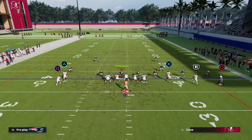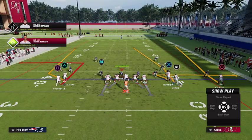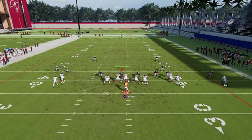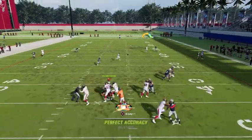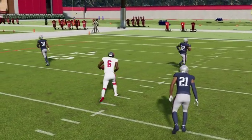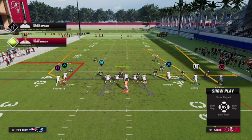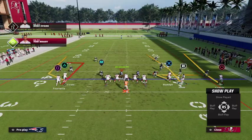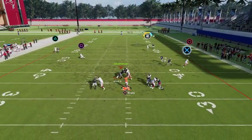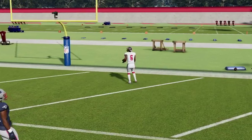So once again, put the tight end on a zig, motion him over, do whatever you want to do with the left side of the field. I could have stayed in the pocket and threw that a little bit deeper, but I just wanted to not take a sack. And that is that — easy one-play touchdown.